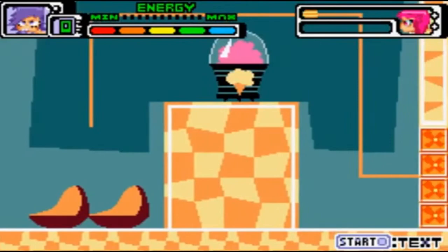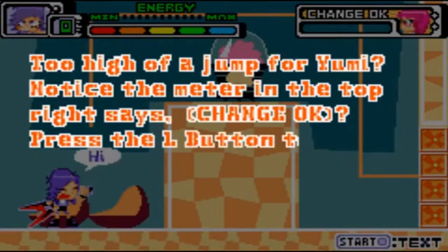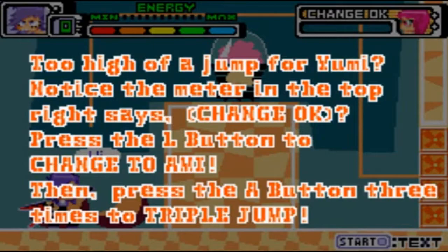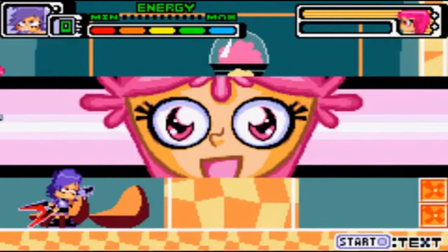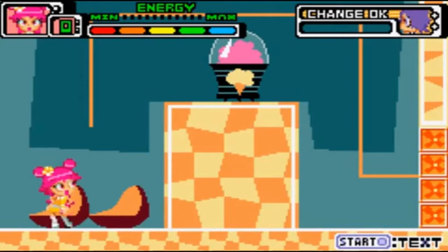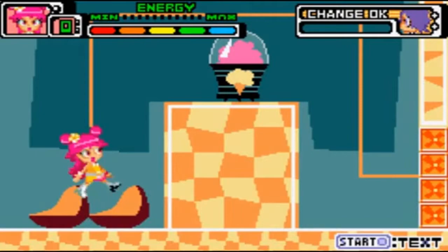Do I have a jump for Yumi? Notice the meter in the top right says 'change OK.' Press the yellow button to change — then press the A button three times to triple jump. Yes, we can play as Ami, the other member of Hi Hi Puffy Ami Yumi. She can not only jump once or twice — she can even triple jump! Look at those skills.